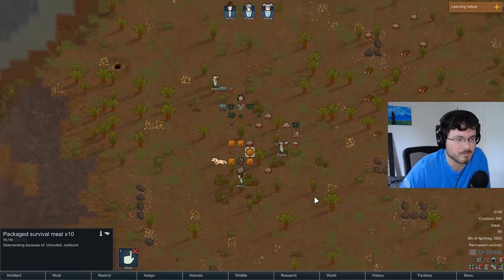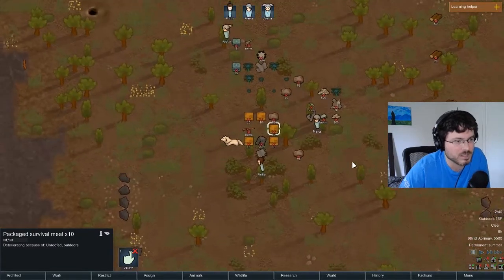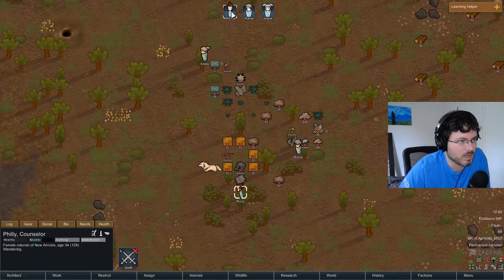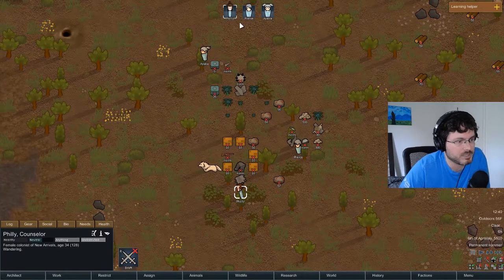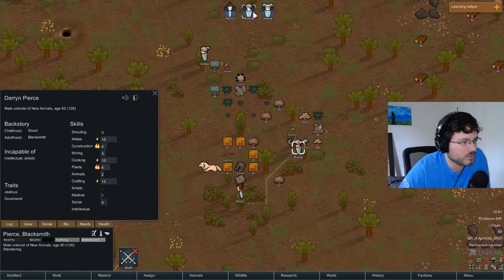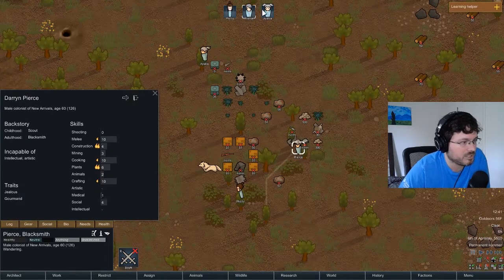The first thing we need to construct is a stockpile zone, but first we want to equip our gear and guns. Select your colonists by clicking on them on the map or from the portrait bar up top. Click Bio to see all their stats. Philly is our shooter so we give him the rifle - with Philly selected, right-click the rifle and select equip. We want the person with the next highest shooting skill to have the pistol.